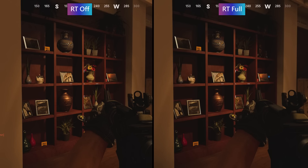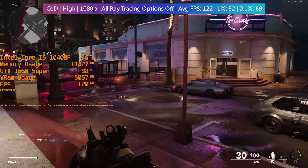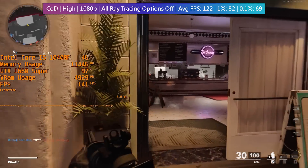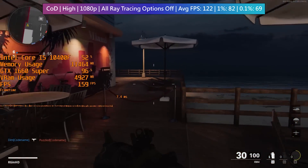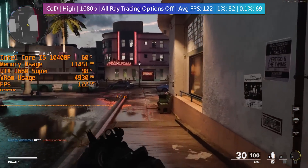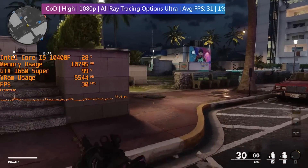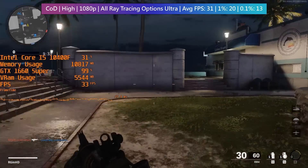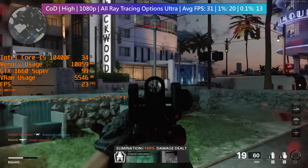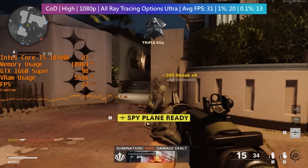With the RT options off the game runs very well with a combination of high and medium settings. I'm playing the Miami map — visually one of the best in the game — against bots since I was pausing and messing with settings frequently. We're getting respectable averages and decent 1% and 0.1% lows. If we enable everything ray tracing wise with the highest options first, the frame rate isn't as catastrophic as Cyberpunk but we're still dropping well below 30 FPS with an average of 31 — losing 91 frames on average. That is insane.